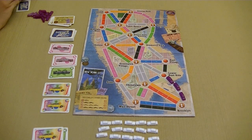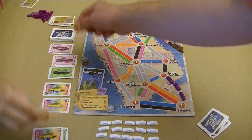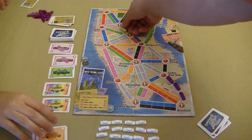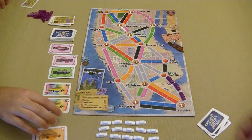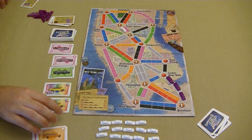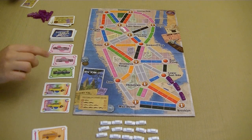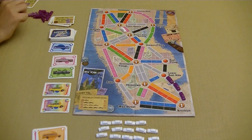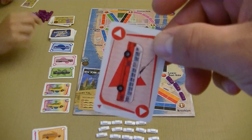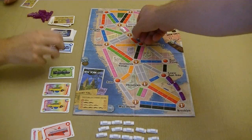I'm going to play one card from my hand — this orange — and take this one right here. Now that I've claimed this particular spot, Chris can't come in and play a pink and go next to me right there. I'm going to play this red card to place one of my taxicabs right there.